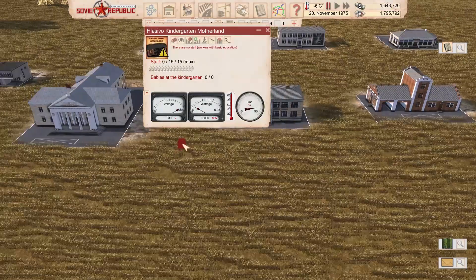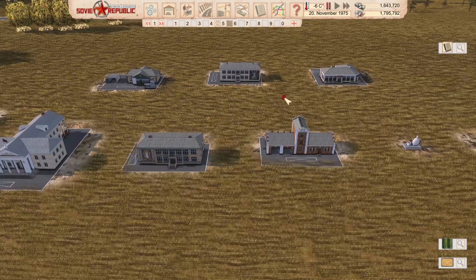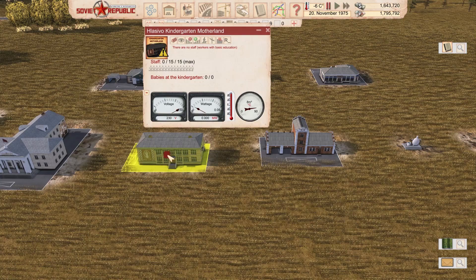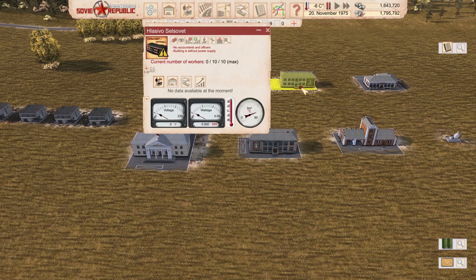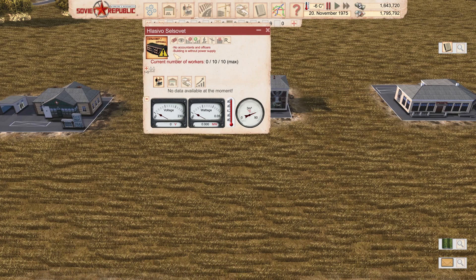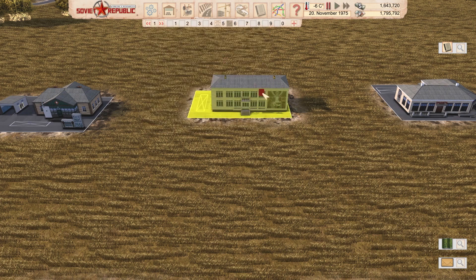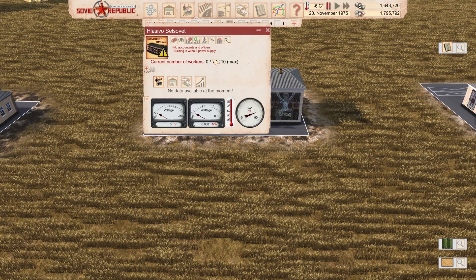Next we have the House of Culture — here it is in the town of Lassivo. Five people can work at the same time, which is more than enough. Then we have the Village Council. Let me find it — House of Culture, Medical Office... here it is. This is the Celsovet — that would be the name of the building. Ten people can work here, and this is actually the smallest town council I've found as a mod. That means it only requires fewer than ten people to have all the stats about the region.